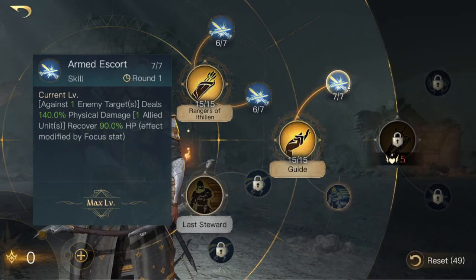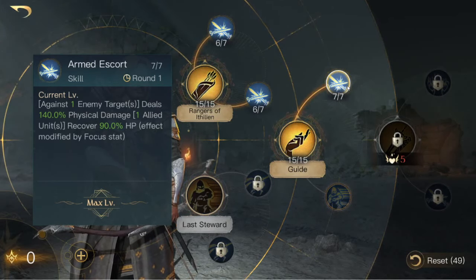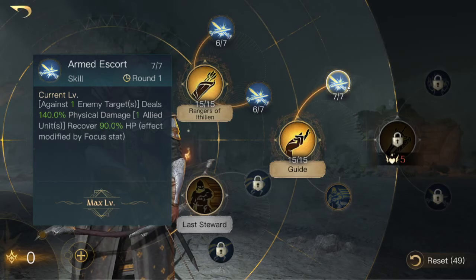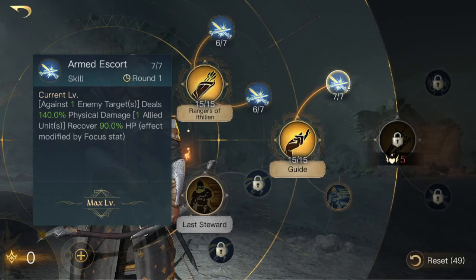Then we picked up Armed Escort. It has a one-round cooldown skill, so it goes off on even rounds — 2, 4, 6, 8, and 10. It deals a little bit of damage and gives you some healing. It's a very nice skill for taking early tiles, because it helps mitigate losses and it gives your army some sustainability in longer PvP fights.